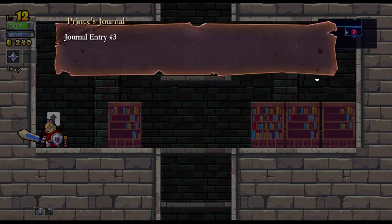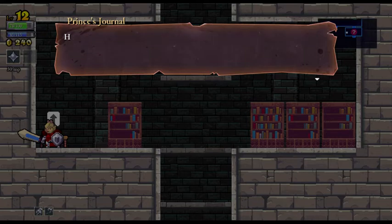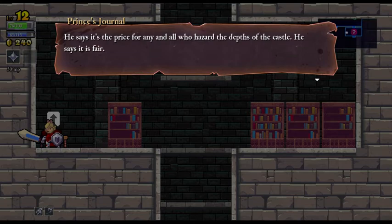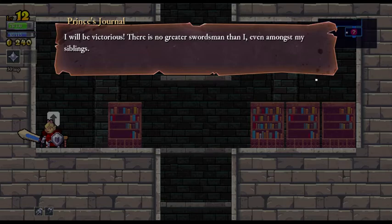Journal entry number three. I think there's 20 in total. 'I have paid my dues and entered the castle proper. That devil, Charon, has taken all that I own as payment. He has even pilfered my private coffers. I left my wife and children with nothing. He says it's the price for any and all who hazard the depths of the castle. He says it is fair. It is fair because of all who have entered, none have returned. But I will change that. I will be victorious. There is no greater swordsman than I, even amongst my siblings.'